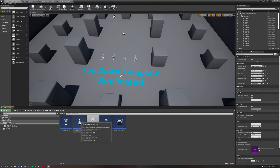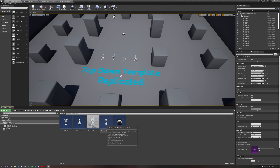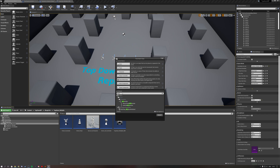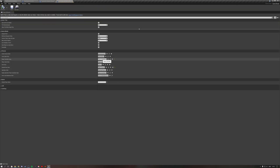Then we need a client pawn, which acts as our camera in the game — right-click, go to blueprint class, and select pawn. Then we make a character class called server AI character, which is controlled by the server AI controller, which is indirectly controlled by the client controller. Right-click, blueprint class, select character, and name it server AI character. Then we need an AI controller called server AI controller — right-click, blueprint class, type AI controller. Inside your game mode, specify the client controller as the player controller class and the client pawn as your default pawn.